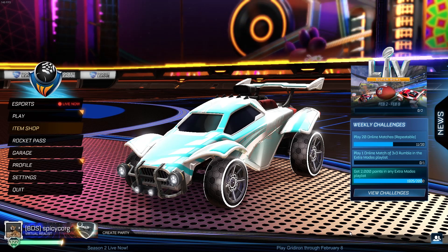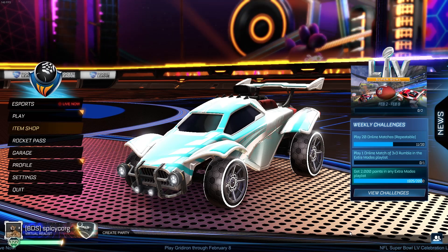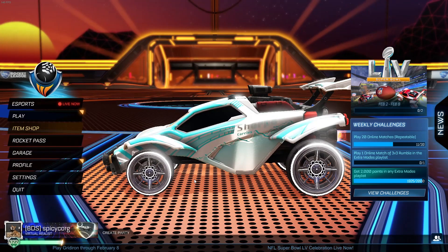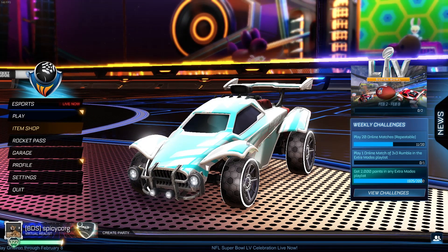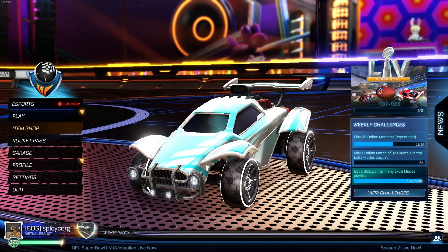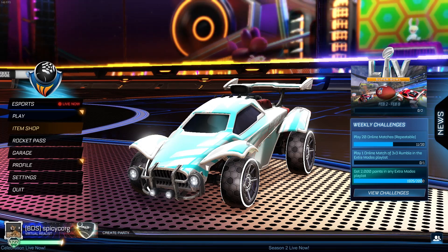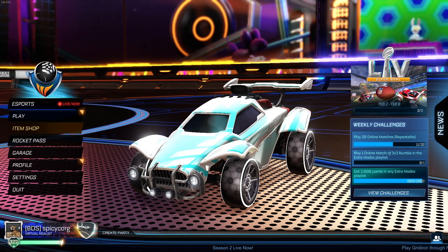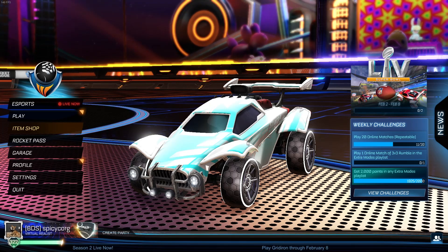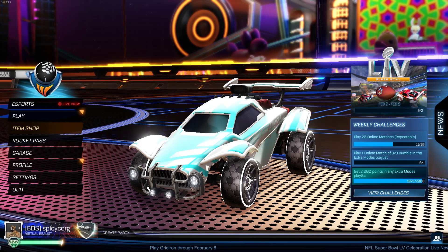What is going on guys, Spicy Cork here for another Rocket League video. Before we get into the video, I just gotta remind you guys we're giving away a white Octane — this one right here. All you have to do to get entered is drop me a like on this video, leave me a comment. Any comment — you don't even have to have your gamer tag in it, but it makes it a little easier, that's why I say to put your gamer tag and what platform you're on.